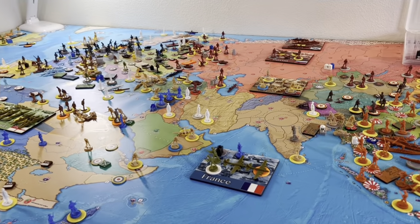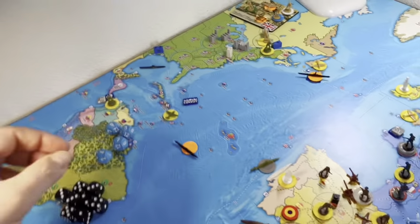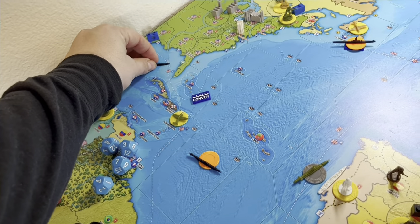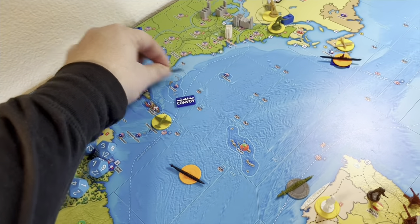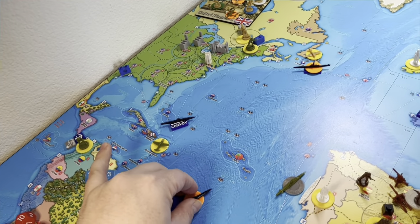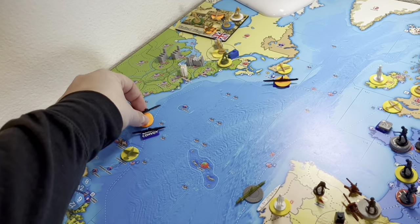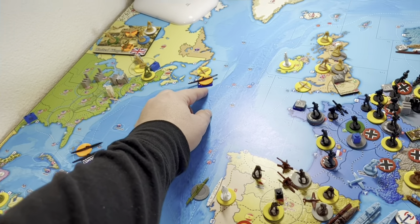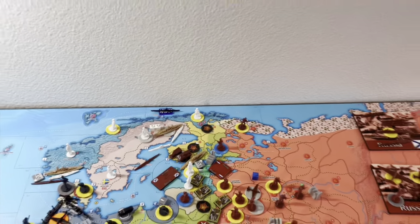I do have a few combat moves this turn. My first combat move is moving my regular sub from zone 836 over to 837 to raid the Americans there. My advanced sub from A32 will also come to 837. My sub in A18 is going to stay there — advanced sub, raiding the British again. And my sub in A8 is still raiding the Soviet Arctic line.